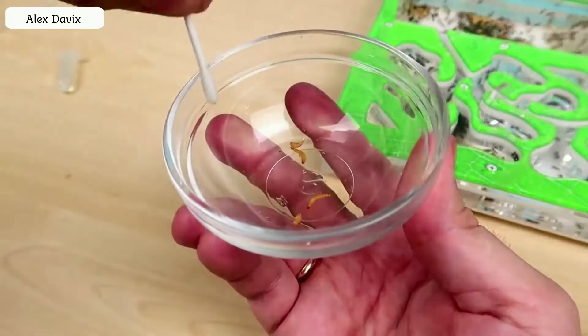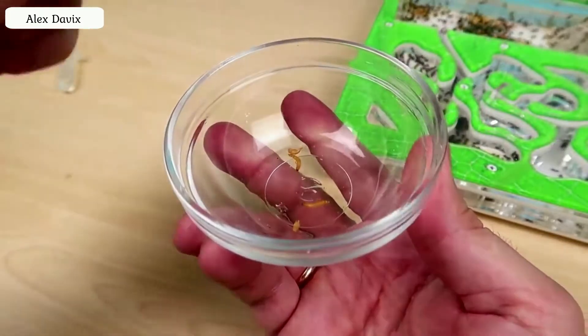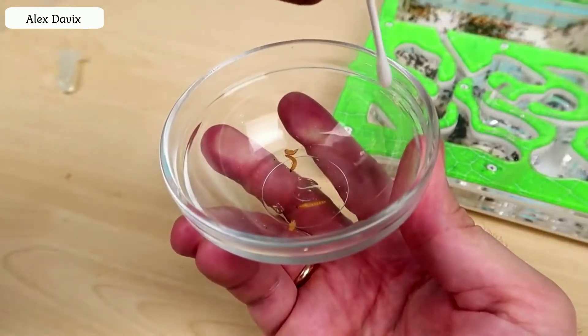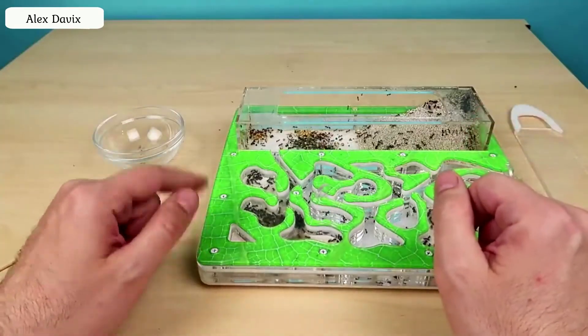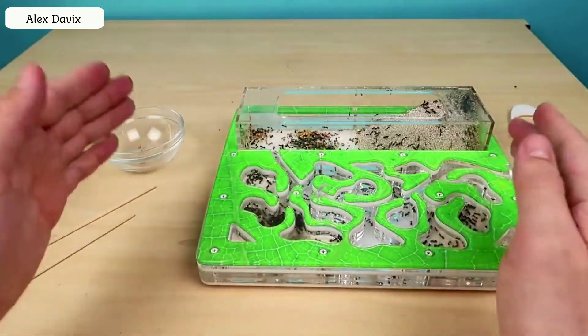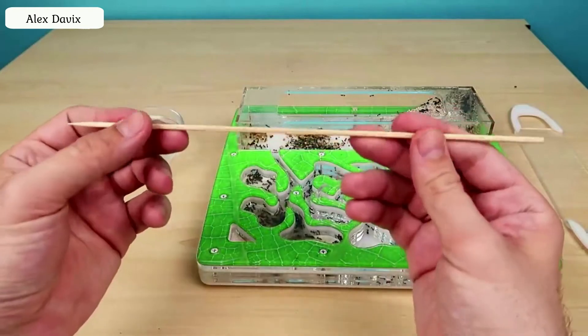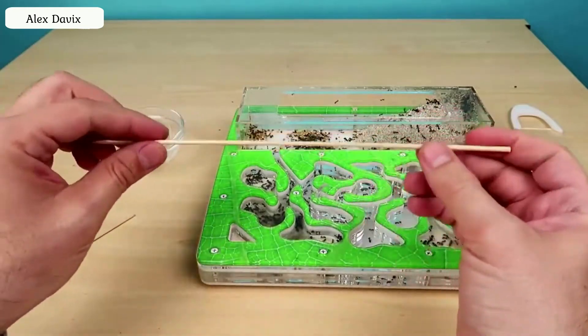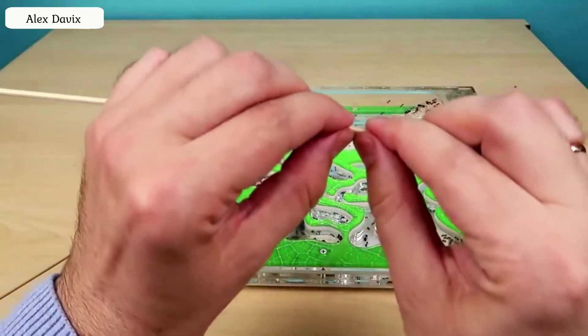Now we need to make a bridge that connects these two arenas. I decided to take bamboo sticks and make a bridge of them. We will break them like this. Here is such a bridge — let's remove any unnecessary burrs. We will simply stick this part into the sand, and this part will be here in our glass arena with food.